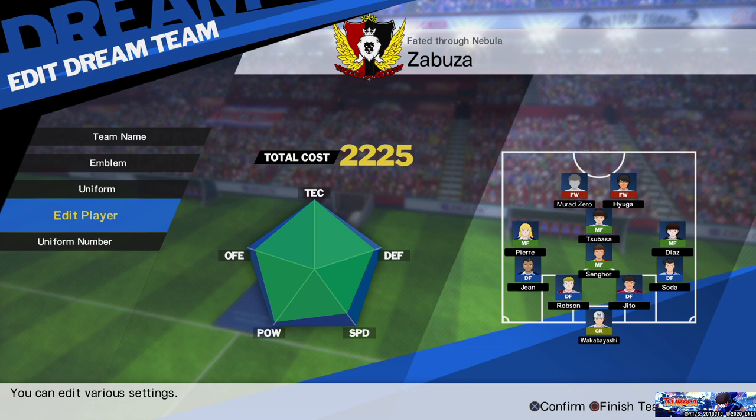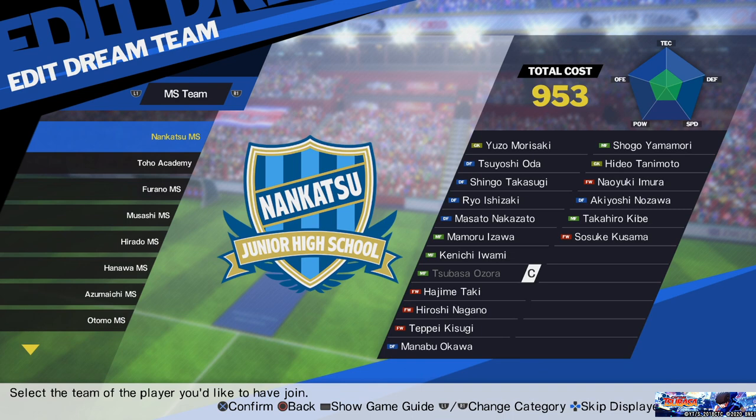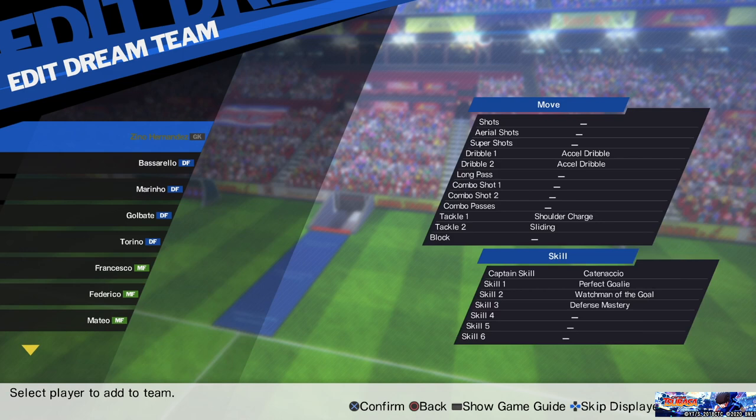Then if you go to the Edit Player menu, we can change the team players. Go to the last option and you can pick which members you want. Press on one and it will show you the teams — these are the national teams. If I press R1 again, these are the international teams, so I can swap between any of them, even from my custom menu as well.